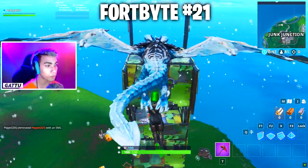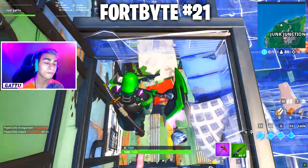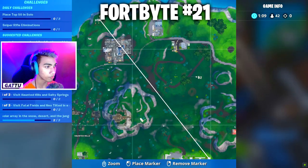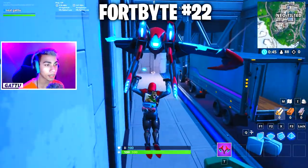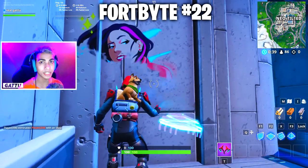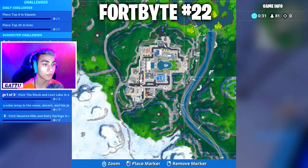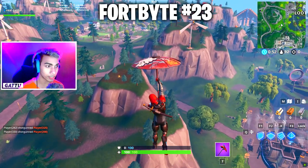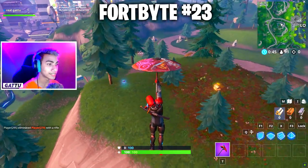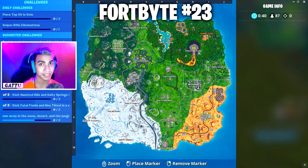Fortbyte number 21 is found inside a metal llama building next to Junk Junction — glide down and collect it. Fortbyte number 22 is accessible by using the Rock spray in an underpass in Tilted — use the Rock spray at this location to collect the Fortbyte. Fortbyte number 23 is found between an RV campsite, a gas station, and a monstrous footprint, next to Loot Lake — glide down near this tree.